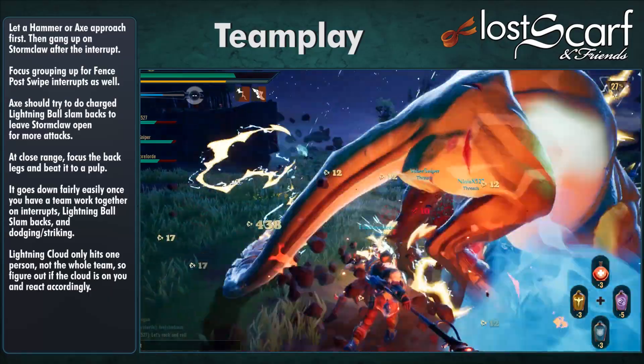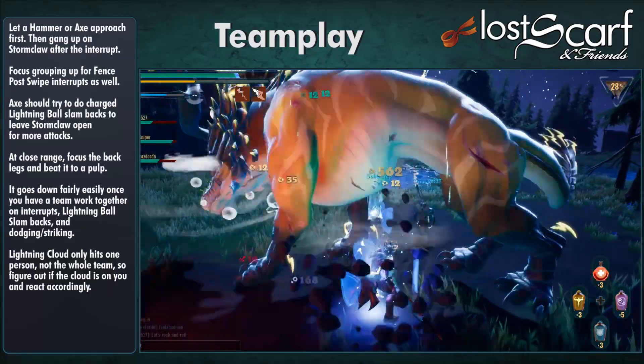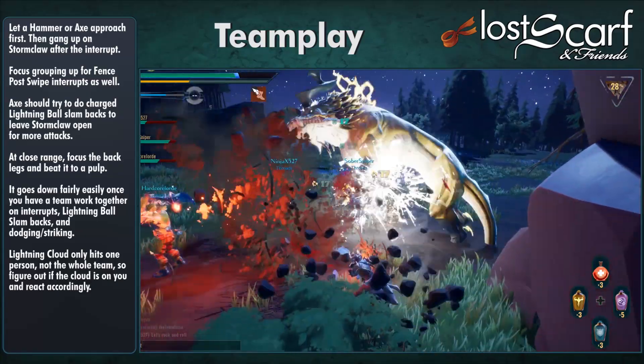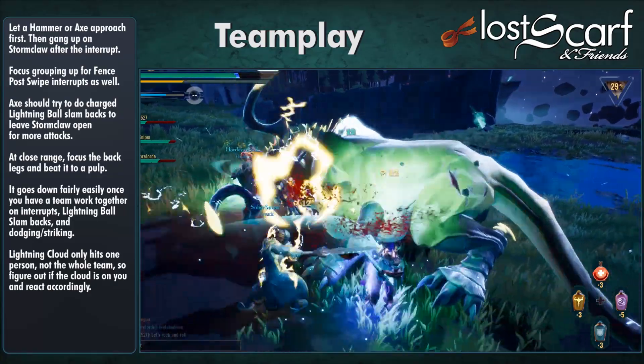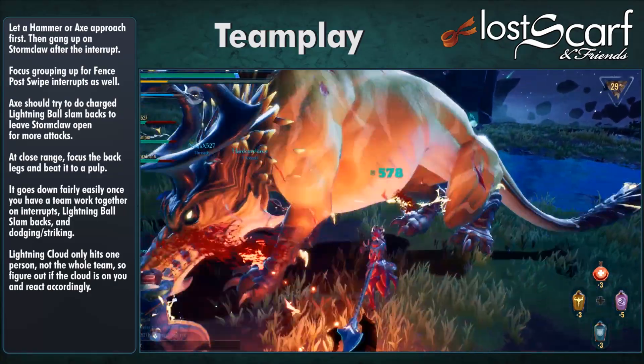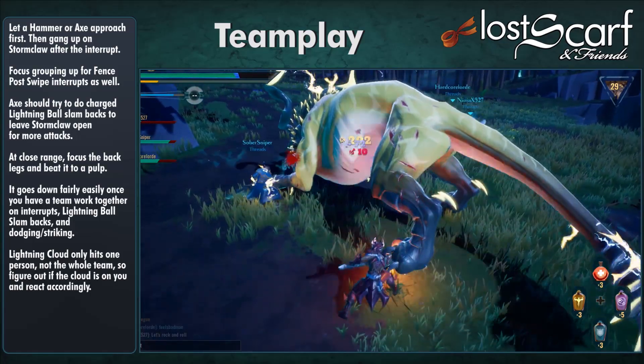The Axe, when charged, can slam a Lightning Ball back into Stormclaw, leaving it open for more attacks. When it starts firing Lightning Balls at you and teammates, let your teammate hit that thing right back at Stormclaw — it interrupts it, and everyone gets to punish. It's beautiful.